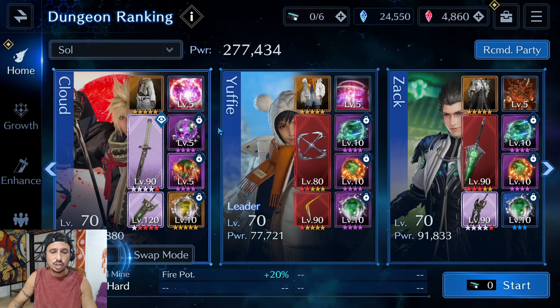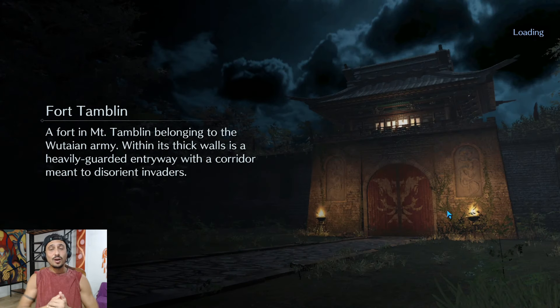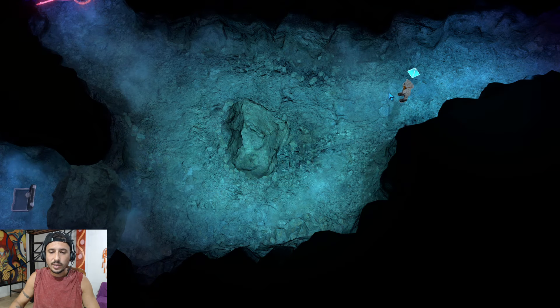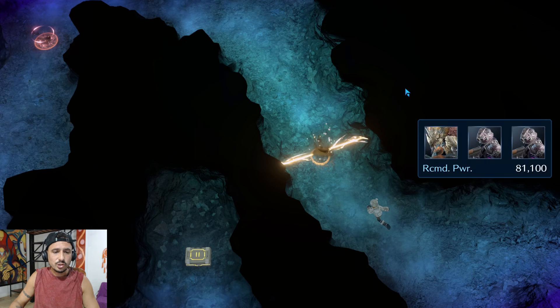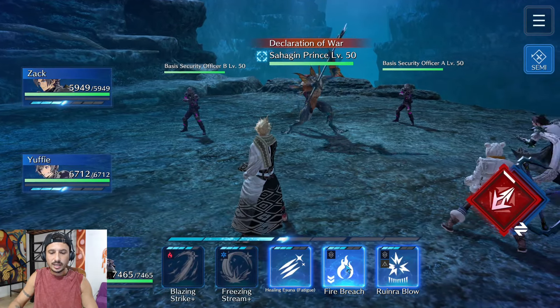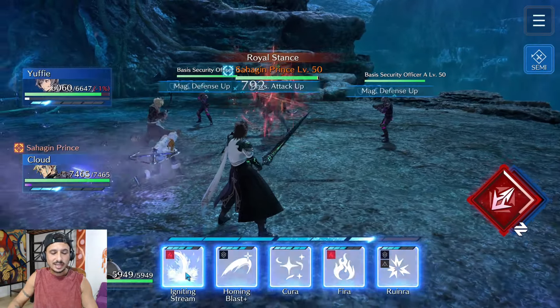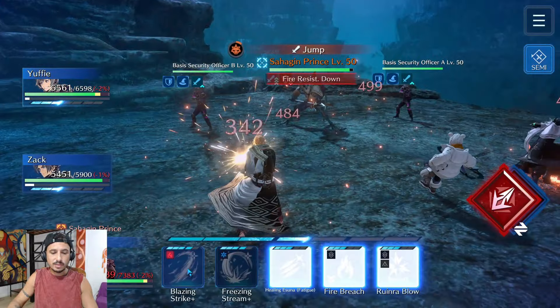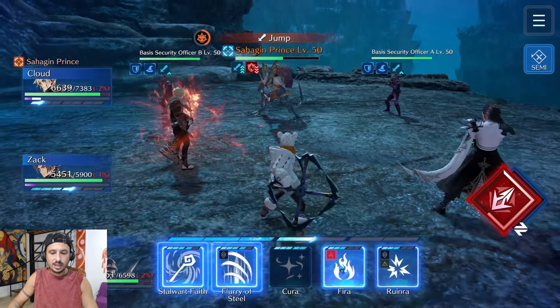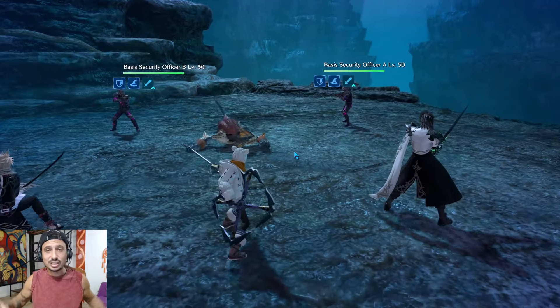All in all the team is looking pretty solid — it's meant to take things down as fast as possible. Let's get into the fight. Here we are going into the Sahagin Prince fight right at the beginning. I'm just going to Fire Breach with Cloud, switch over to Yuffie, Flurry of Steel to take that imperil to high, and then do damage as quickly as we can and burn the Sahagin Prince to the ground.